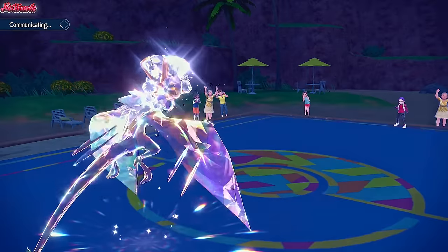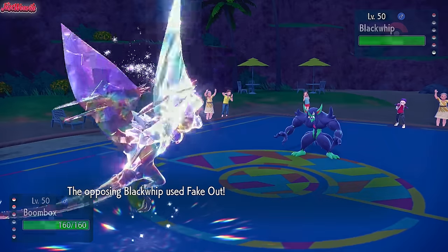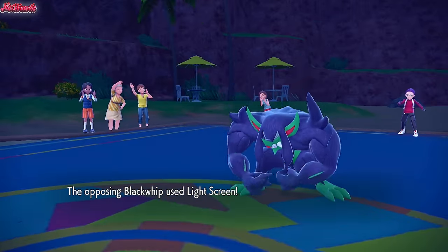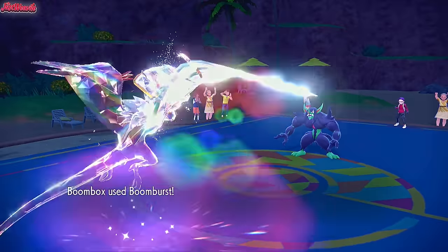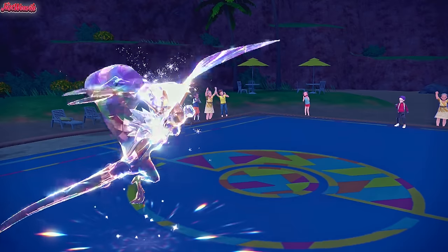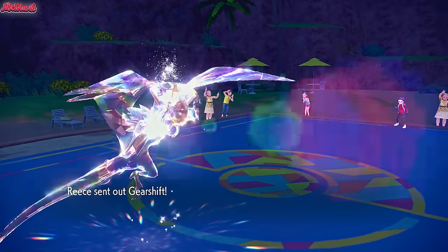Either way, we get our Throat Spray, which means now we can start wrecking havoc on this team. In comes the real Grimmsnarl. Let's go for a Boom Burst again — there's literally no reason not to. They go for a Fake Out, which is going to do a bit of chip damage — we flinch and all that. It's fine. Let's go for another Boom Burst — they go for a Light Screen. Again, we've got the Infiltrator ability, so we can bypass that Light Screen no problem. As we go for the Boom Burst — they can't take one of these. As Grimmsnarl goes down. Noivern with Tera Normal Boom Burst after a Throat Spray especially is a force to be reckoned with.